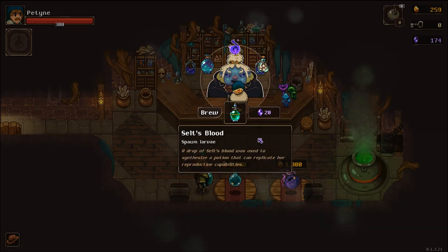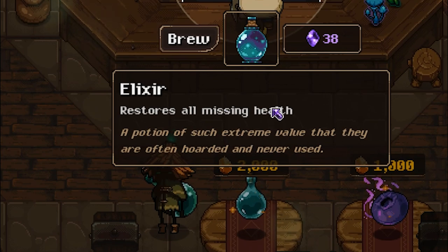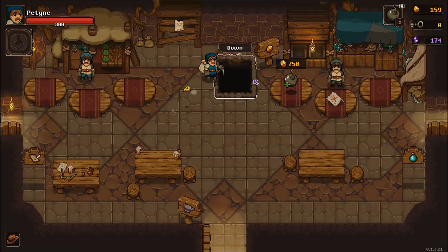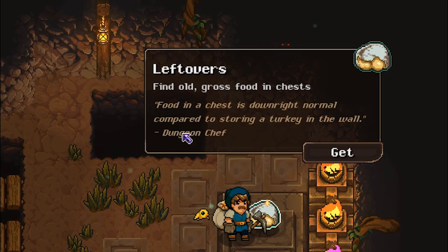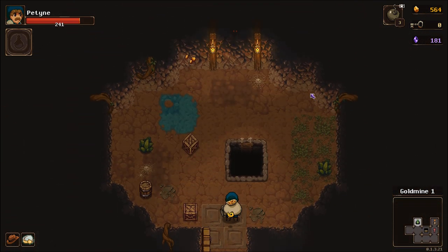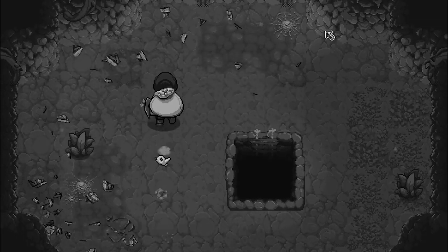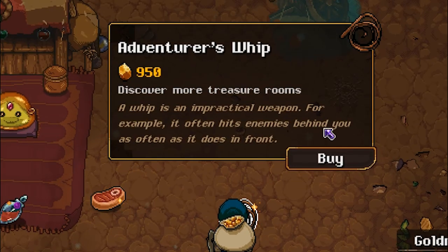I may also have a small exploit for this — we'll find out in the future. But this one restores all missing health, which is going to come in handy when I actually want to do a serious run. But for now, it's just back to the grind. I've finished the first floor. While I haven't found any secret rooms, I have found leftovers — find old gross food and chests. That's actually going to be hugely helpful as long as I find a lot of chests. The store has a new item today: for 950 gold, discover more treasure rooms.